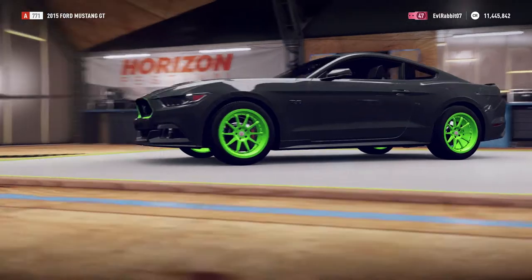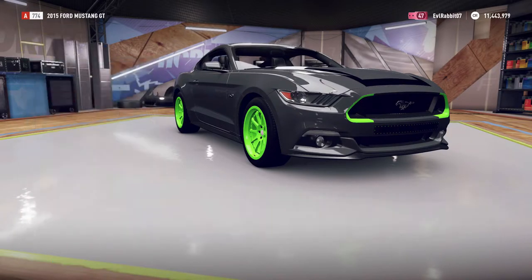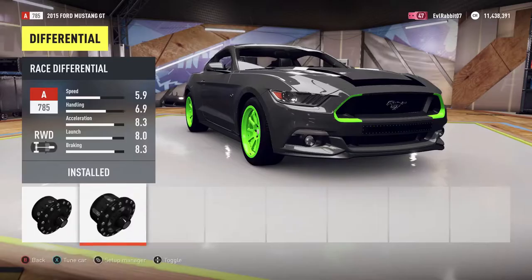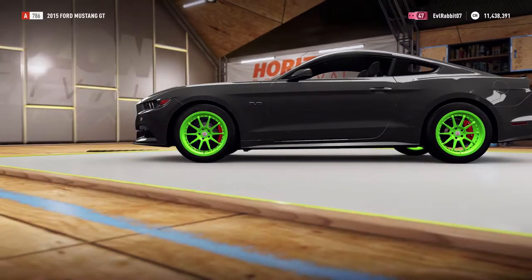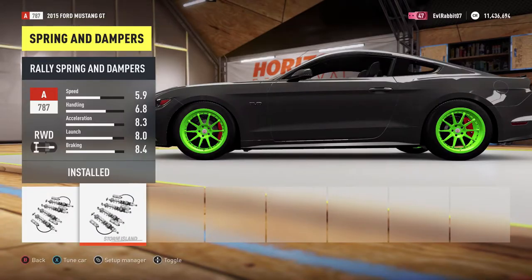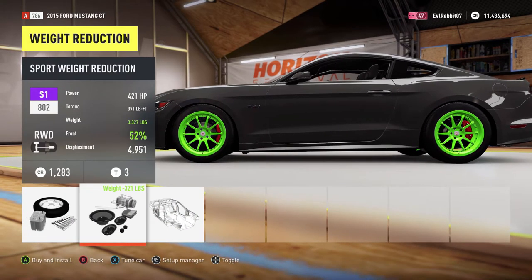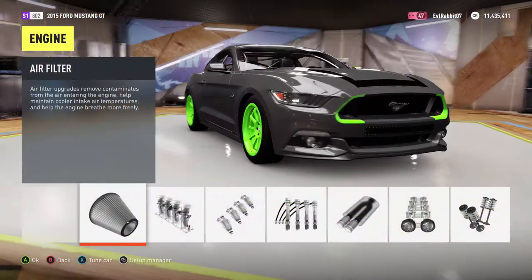We'll go with some spoke HRE wheels and keep the factory size. Now we get into the good stuff — throw in a performance clutch, full race transmission, and a driveshaft. Then a differential. I think rally suspension was in this game — yes, we do have rally suspension, so we're gonna throw that on. I can't really remember if rally suspension makes that big of a difference in Horizon 2, but we're putting it on anyway. We're definitely going to lighten this car up to about 3,300 pounds.